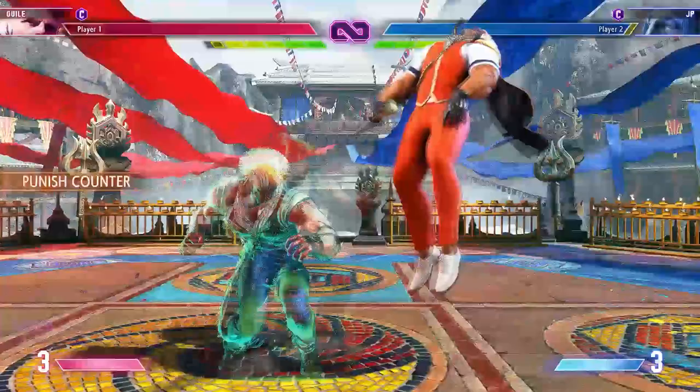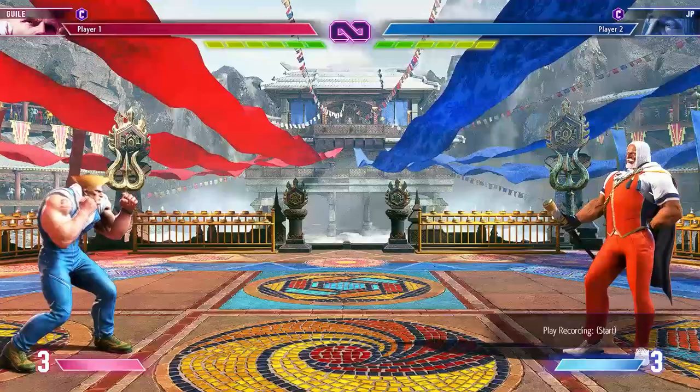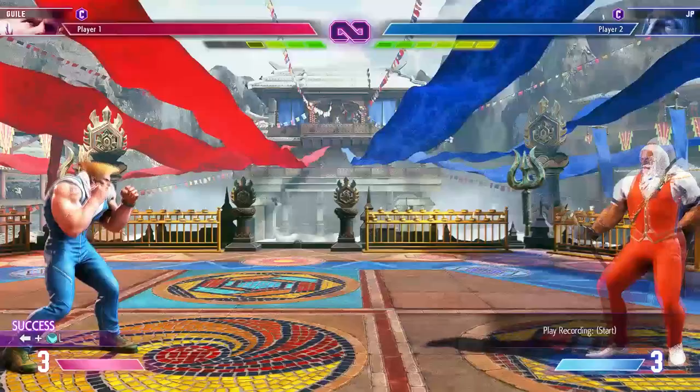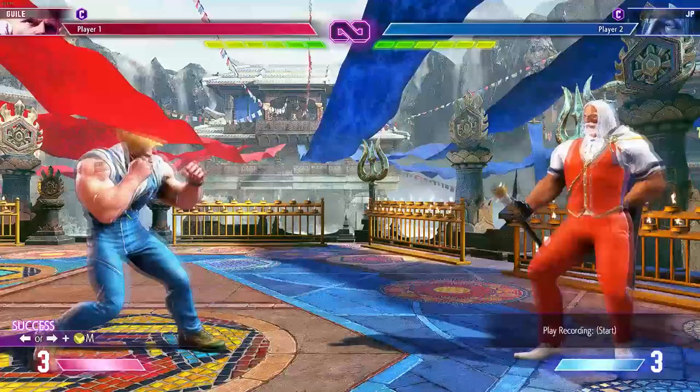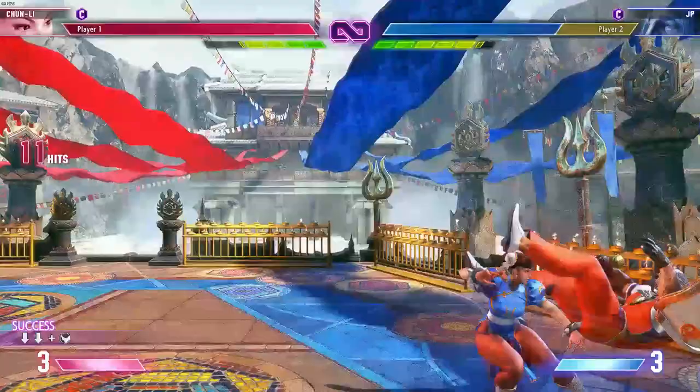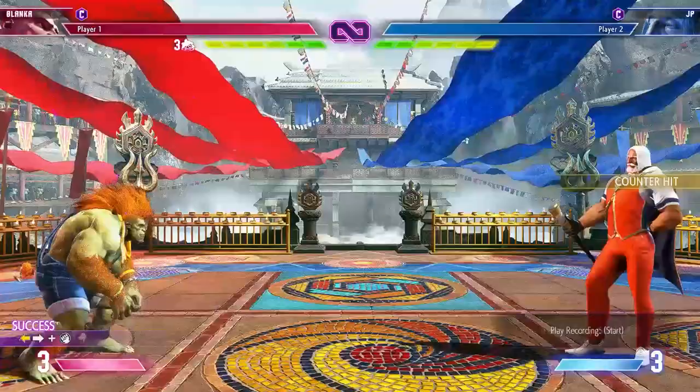Another thing you need to understand about JP is how his shadows work, because they will only attack you when they are at very close proximity. This means that if you can move through them fast enough, you will actually be able to punish him and go through them without getting attacked. Whether your character has a really fast drive rush, or if you're using drive rush in conjunction with a fast forward attack — because they carry over the momentum so your character will move forward a lot — or if you even have a tackle move like a Honda headbutt or a Blanka ball, all of these are great answers to his shadows.